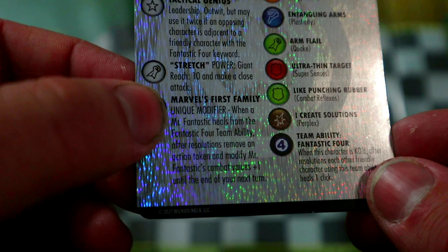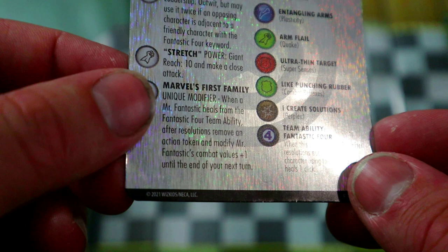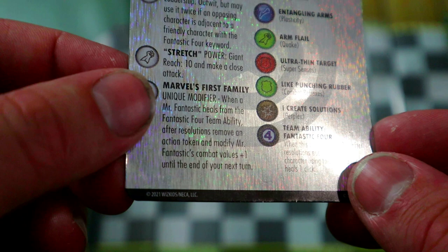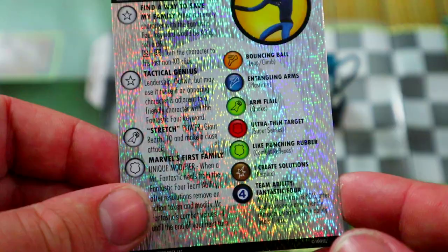His other trait says: when Mr. Fantastic heals from the Fantastic Four team ability, after resolutions remove an action token from him and modify all his combat values by plus one until the end of your next turn. That's really cool because we're going to have a lot of characters on this team, and if any of them dies and heals him with the team ability, he gets plus one to all stats.